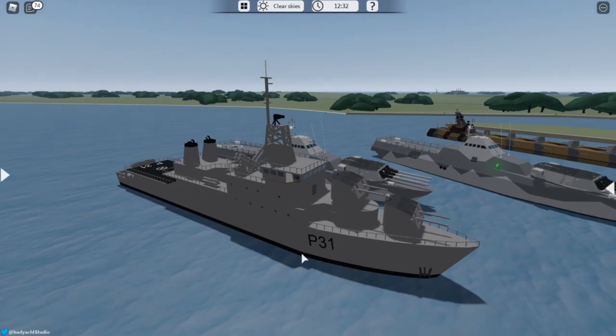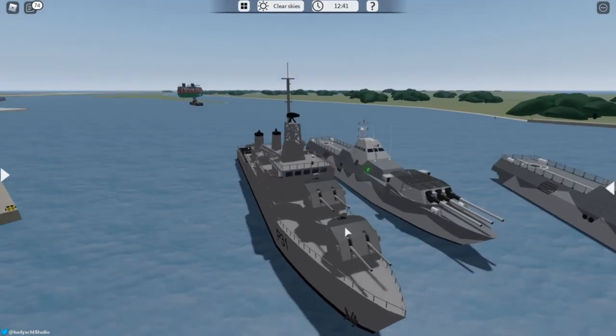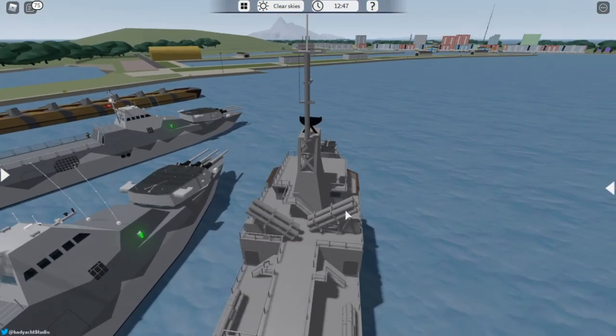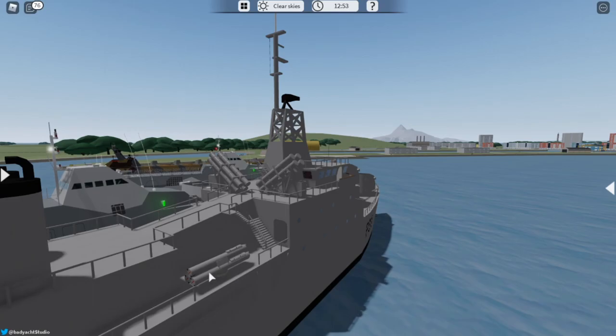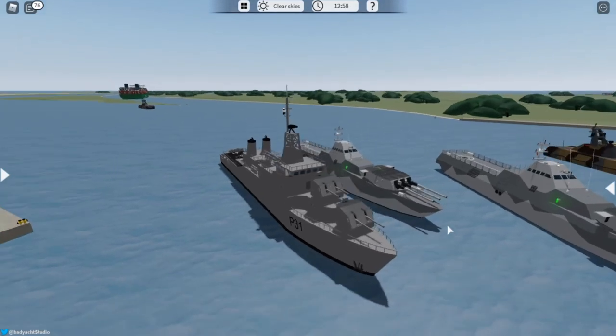It got three Mark 28 Mod 2 5-inch double guns - two in the front and one in the back. It also has been armed with eight Harpoon missiles, four over here and four over here, and then six torpedo tubes, three on each side. Now that is the key things to the Ethna.